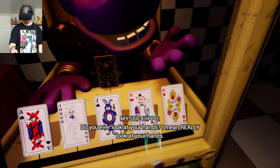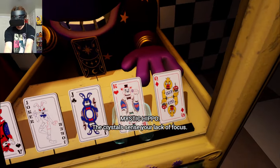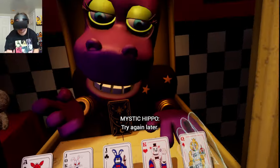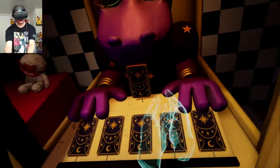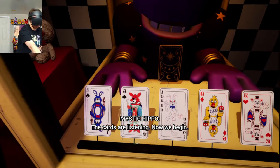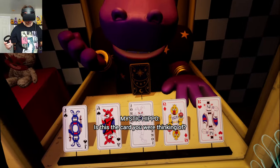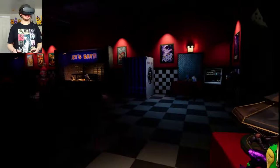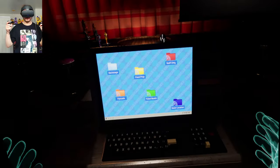I keep seeing Bonnie's mask — awesome. We need to choose a card. I'm going to go with Freddy Fazbear — no wait, actually I'll go with Foxy. The ace of Foxy — it better be Foxy! Yes! Awesome. Well, I'm glad I got to check out Mystic Hippo kind of officially, at least with the help of a mod.